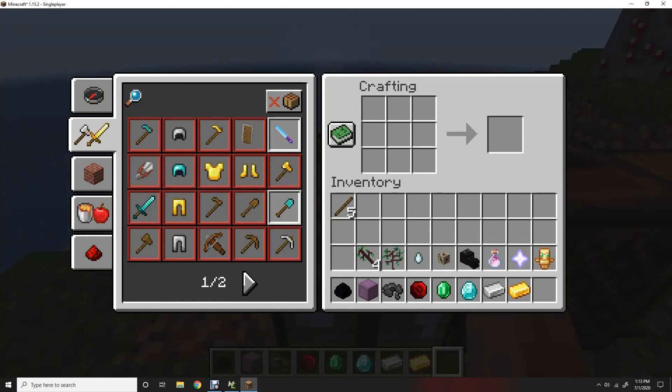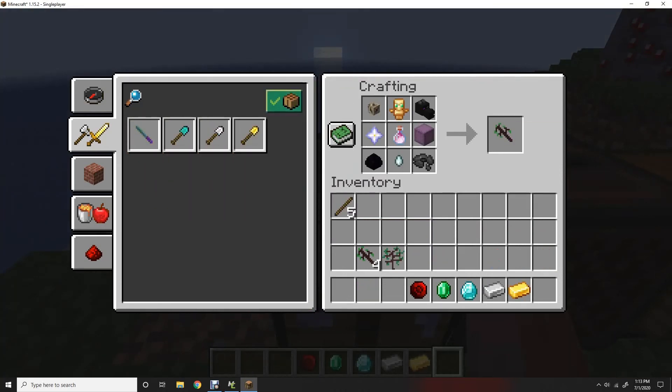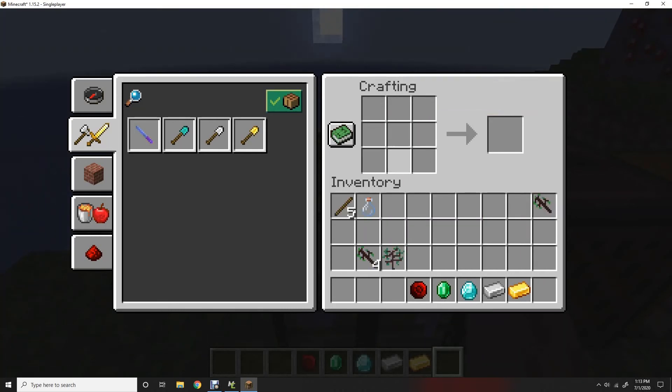Oh god, this is gonna be a pain. There it is — the God Stick. You need a conduit up here, Totem of Undying right here, dragon head right here, nether star here, dragon's breath here, shulker box, dragon egg, ghast here, and Disc 11 — all the rarest items in the game. I'll show you what that does in a minute.